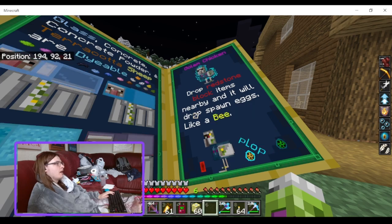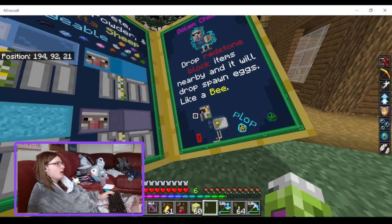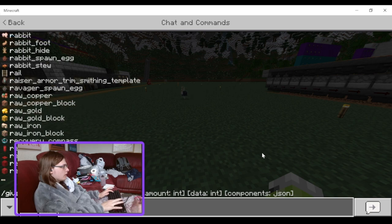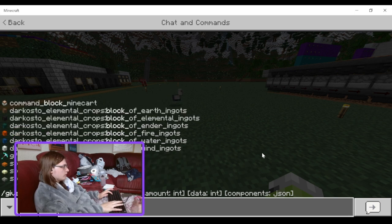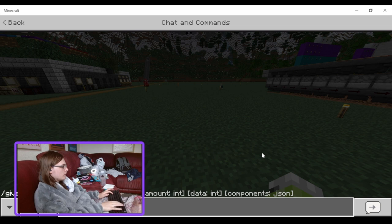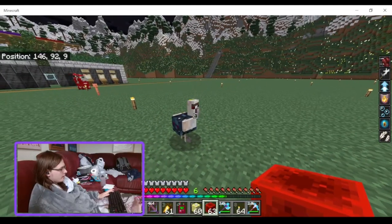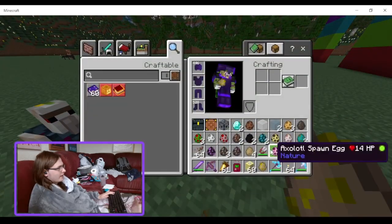Golem Spawner Chicken — drop Redstone Block items near it and it drops spawn eggs. So if I get a Redstone Block and do Control+Q to drop a whole stack... oh yeah! I got a whole bunch of spawn eggs!